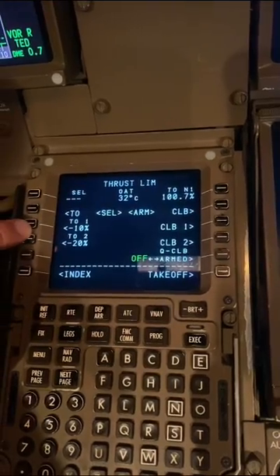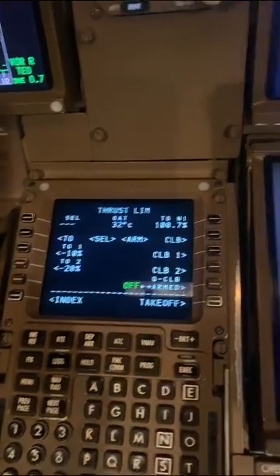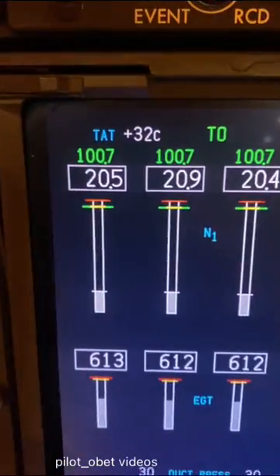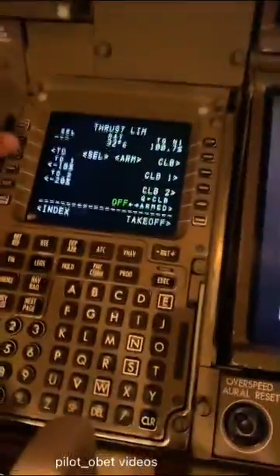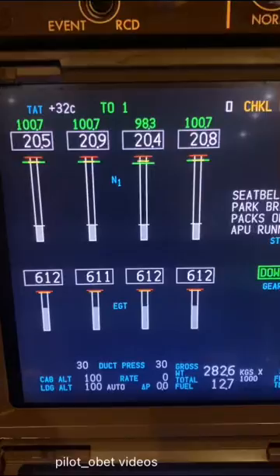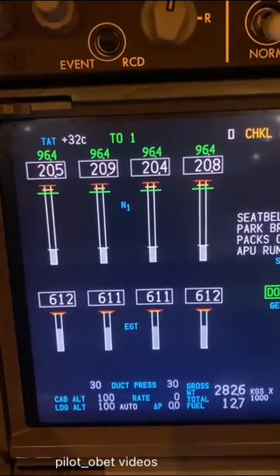As you can see, the one selected is TO, showing 32 degrees at the top and giving us an N1 of 100.7. If he selects TO1 now, that changes — as you can see there, it now becomes a maximum thrust of 96.4.